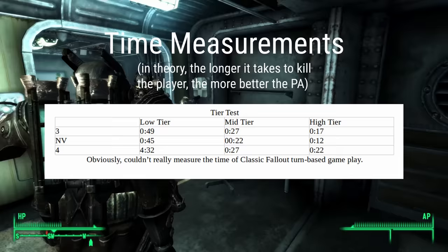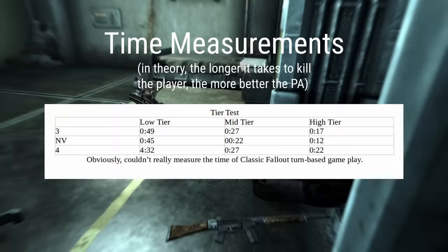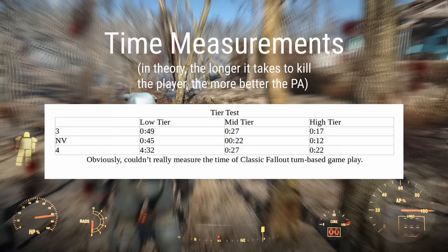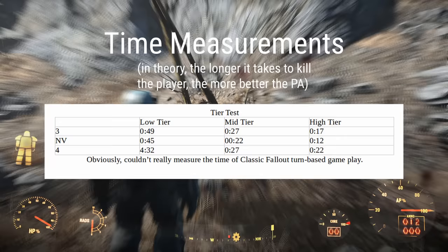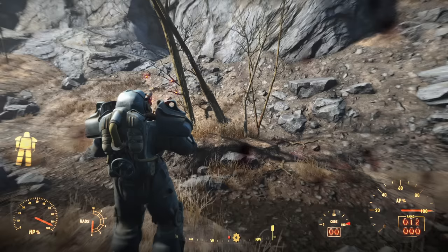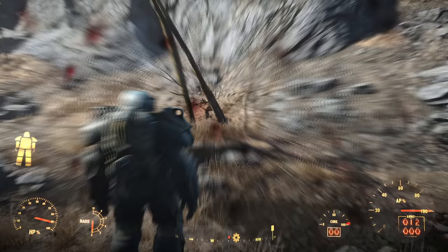Surprisingly, despite New Vegas defending much better against the bat, Fallout 3's power armor lasted longer in each of these tests. That said, I noticed a lot of delayed attacks by Fallout 3 enemies and a bit more focused fire in New Vegas. Between 3, New Vegas, and 4, they were all fairly close — though there were noticeable precious seconds between each, except for one case: the lowest tier Raider test with Fallout 4. It was hilariously long — well over 4 minutes of just taking shot after shot, and probably the best translation of the original Fallout's low-tier damage results.